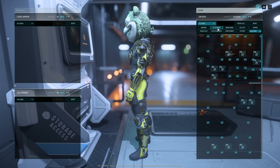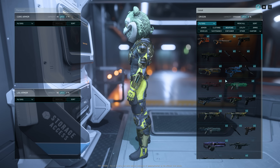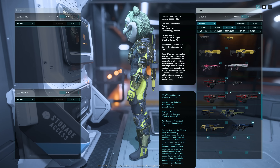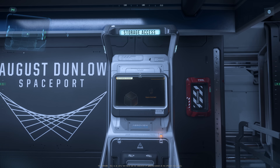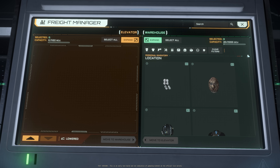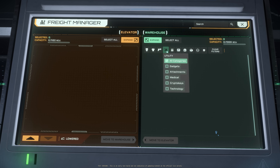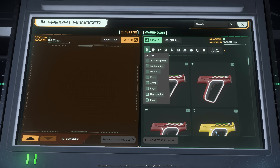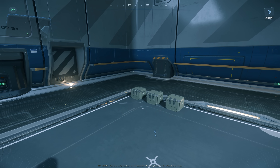On the weapons page, we can see so many weapons on one page now — it's much easier to choose. This is a good change for the item bank from the storage access. Now let's check out the freight elevator. There doesn't seem to be any change here; the thumbnail is still pretty big in the freight elevator.